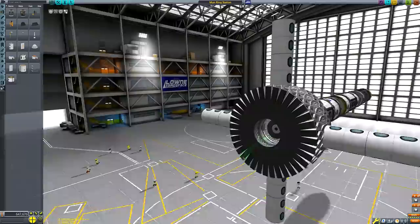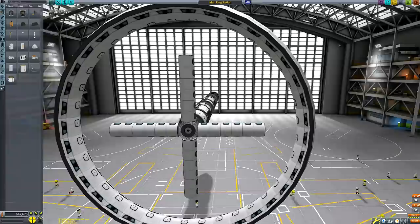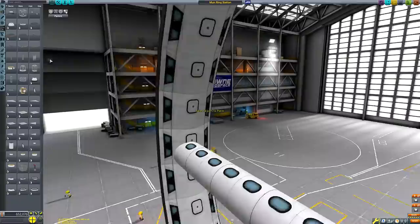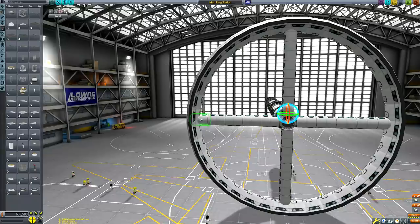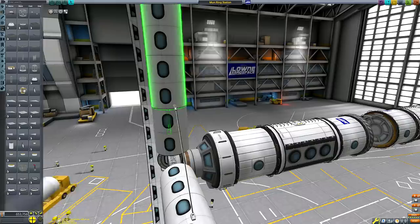You can do this as many times as you want — you can get eight-by-eight symmetry, and I'm not sure what the actual maximum is, but you can get some pretty big structures. It makes the construction of circular things like a gravity ring an absolute breeze, as is strutting it all together. Normally you'd need to do lots of individual strutting, but here you just place one strut and it duplicates 36 times.